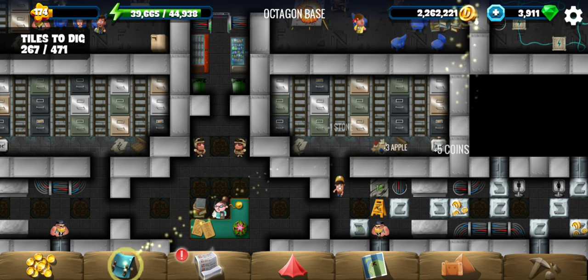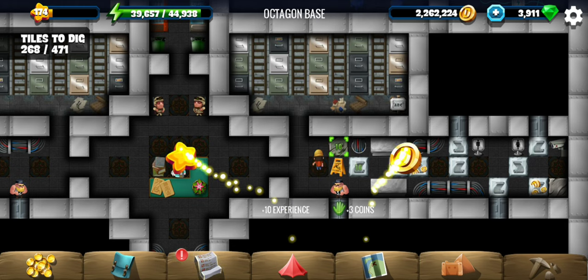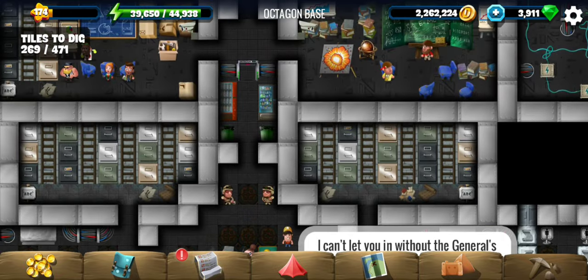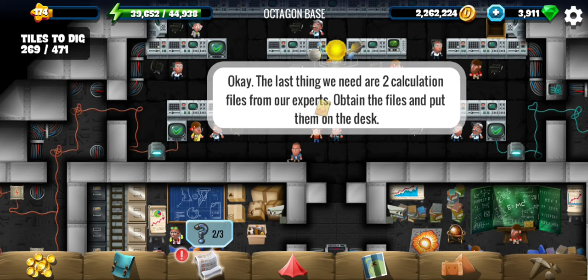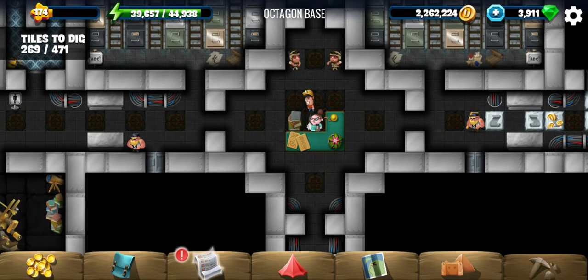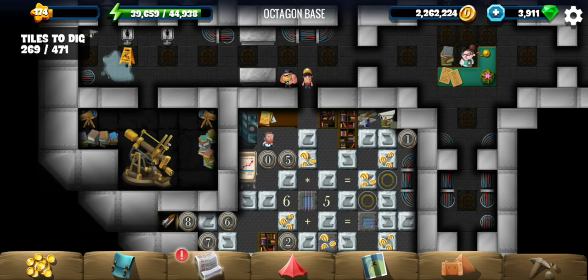There we go — I've got both the secret files. I'm going to check out the other tiles, but a guard is standing in the way so let me return the files first. Now we need two calculation files from the experts; they should be in these rooms that the security cards have now unlocked.